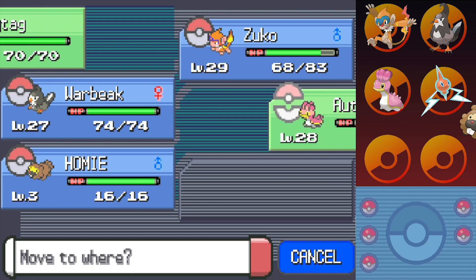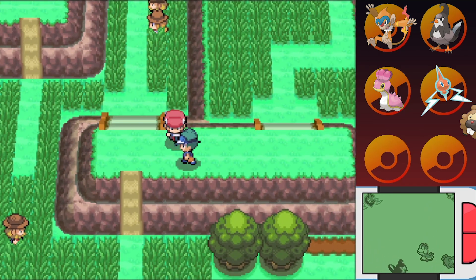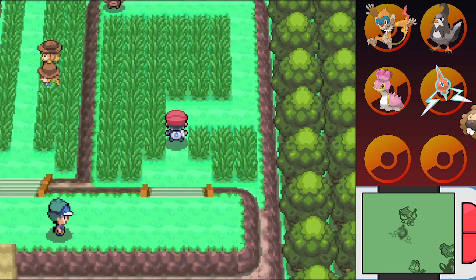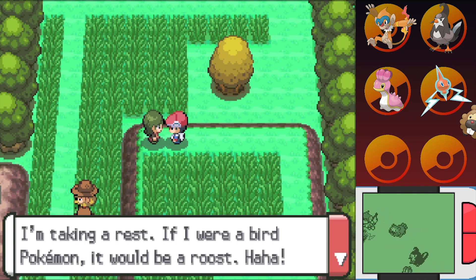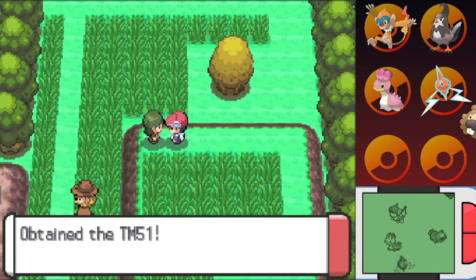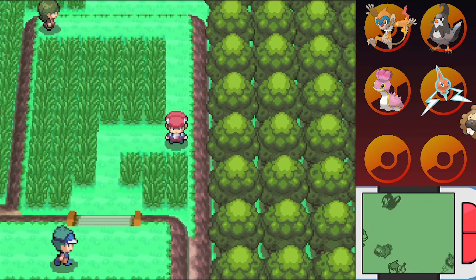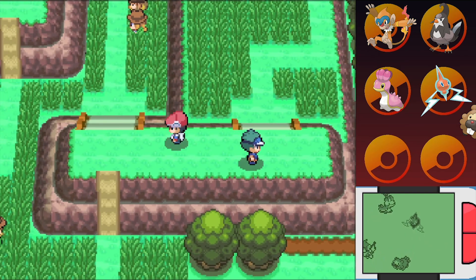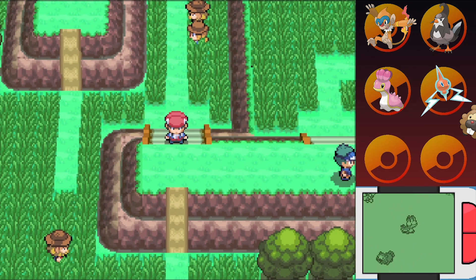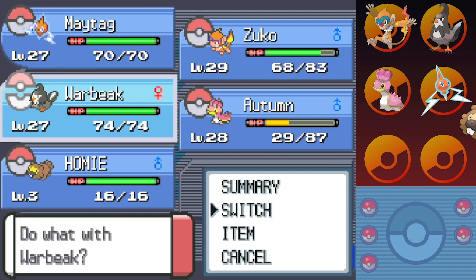You know what, let's throw Maytag up front — we haven't seen Maytag in this episode. Put Maytag up front. There's a Jogger, so he's not going to battle us since it's not morning. But come over here. "I'm taking a rest. If I were a Bird Pokemon, it would be a Roost!" Good one. We get TM51, which is a phenomenal move — it is Roost. "If you had to keep flying forever, Bird Pokemon would eventually crash." Roost is a great move for Flying-type Pokemon almost exclusively. It's basically Recover but for birds — Roost will restore half of your HP, and it will take away your Flying-type for the remainder of that turn. It can also be used super strategically in certain battle situations. We're definitely giving that to Warbeak.